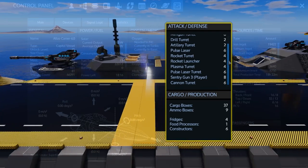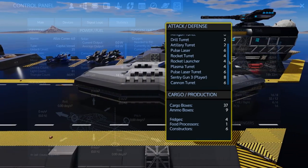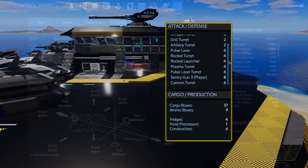There are also 37 cargo boxes, 9 ammo boxes, along with 4 fridges, 1 food processor, and 6 advanced constructors.